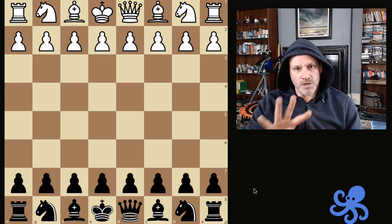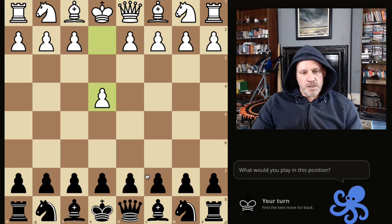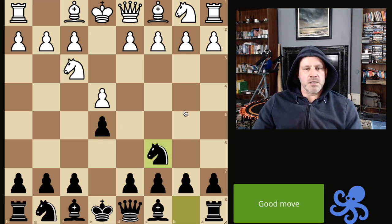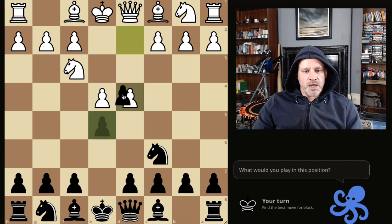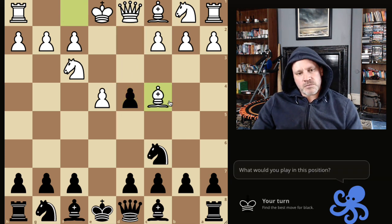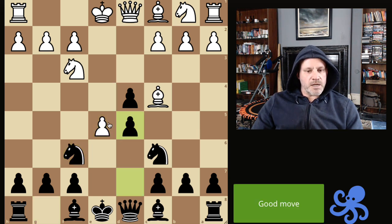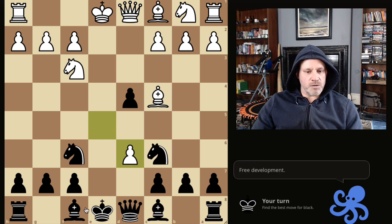We've got four lines only that I'm going to show here. I might add more over time, but I don't face the Scotch Gambit all the time, so I think this is probably going to be pretty good. We take the pawn, they come out — the Scotch Gambit, two knights. And if they capture en passant, this is the second line.